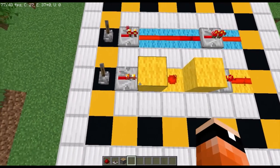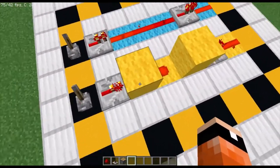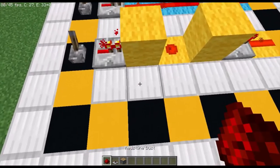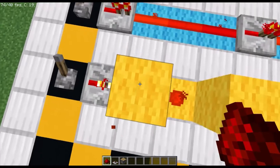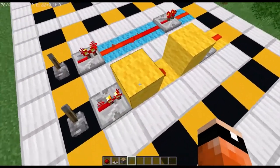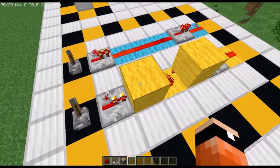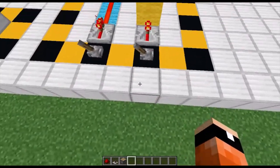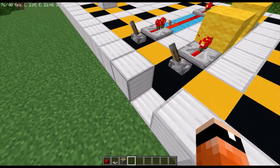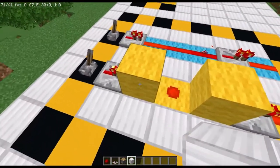I'm going to use some technical terms to explain how this works. This lever is powering this repeater, which is facing into this block, which is currently hard-powering a block. What a hard-powered block means is that the block is being powered in a way where redstone dust can get powered out of it, repeaters can take signal off of it, and pistons — basically any redstone signal — works off of it. Levers also hard-power blocks.